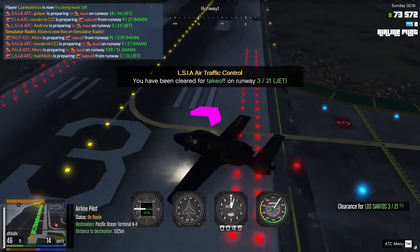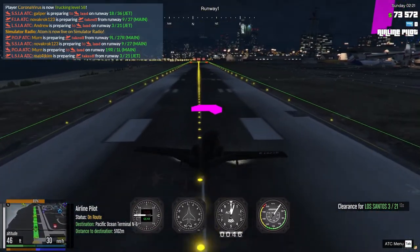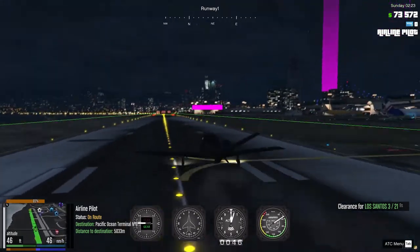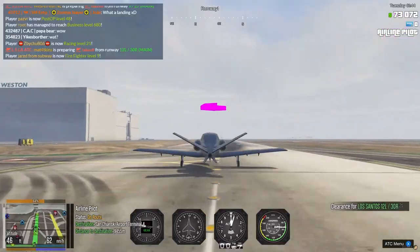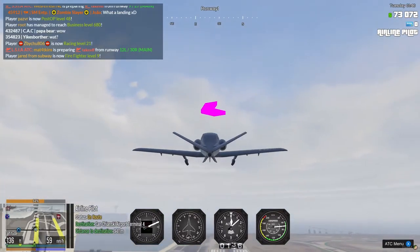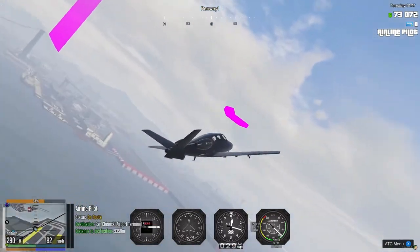We are cleared for takeoff on this runway. Use the throttle and we are in the air! Let's put up our gear and head to the destination airport — I've marked it on the map with a waypoint so we can see it in the game.